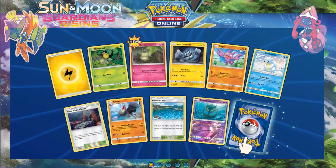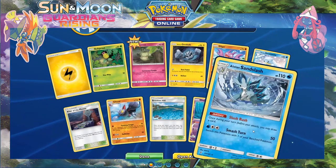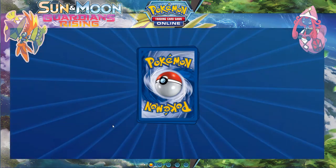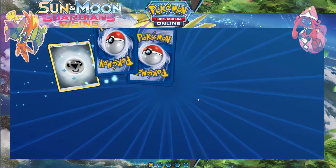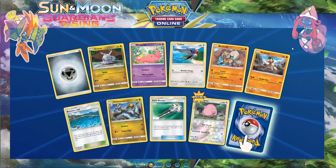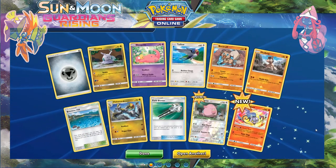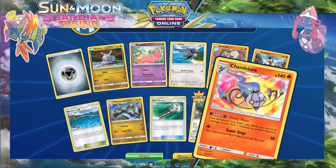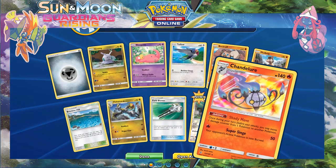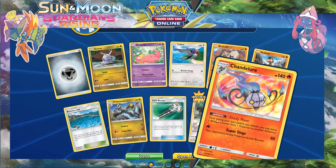Reverse Dartrix rare — nice — and a Sansflash regular rare, I'll take that. The Sansflash ability is quite good combo with something like Oranguru and you can potentially draw two cards per turn.